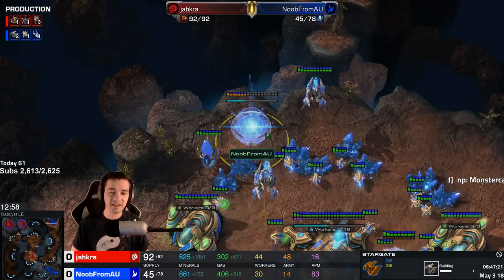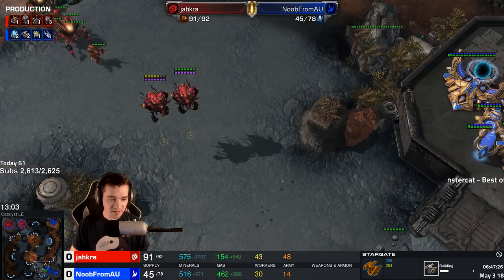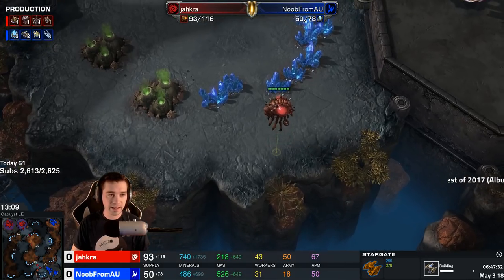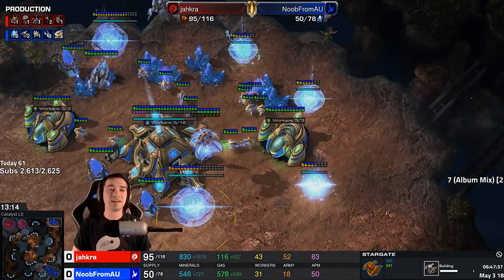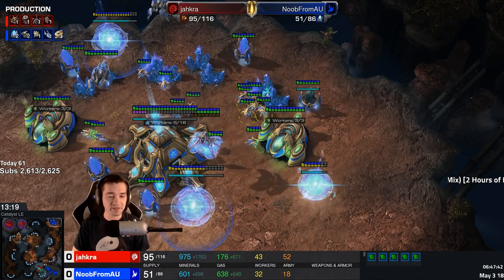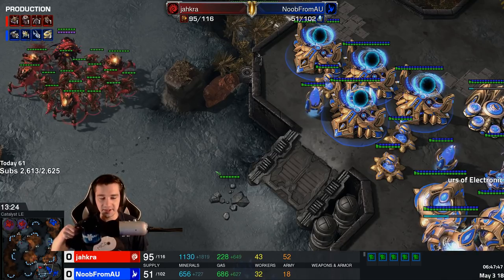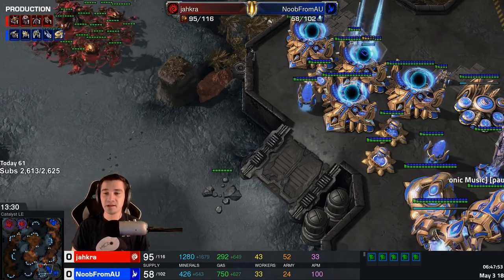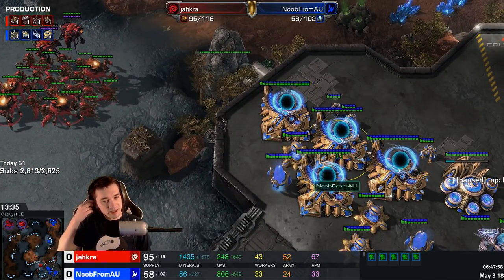Two stargate commands coming online in the bottom right. But the attack commences. There are several cannons on the high ground — is this going to be enough to break through? More ravagers on the way, Jacra poised on the edge of victory, making sure to rotate his probes working shifts. A spire, a lurker den, and a hive on the way on two bases. Zealots will be warped in, but unfortunately he has also hardwalled himself in, which makes these zealots less than effective.